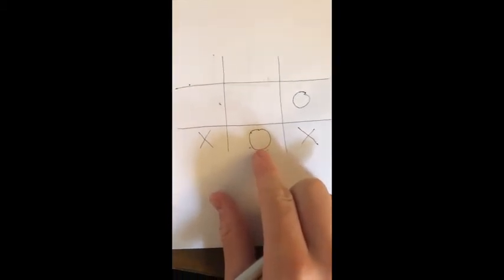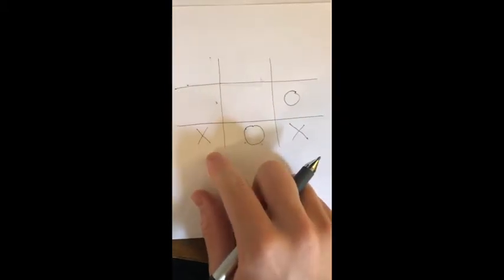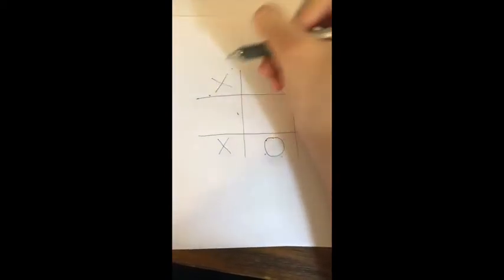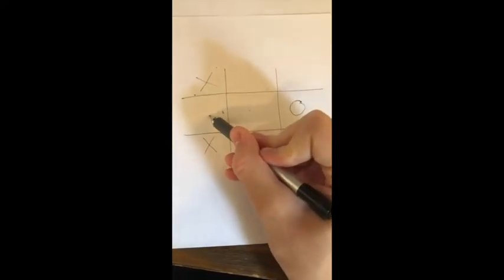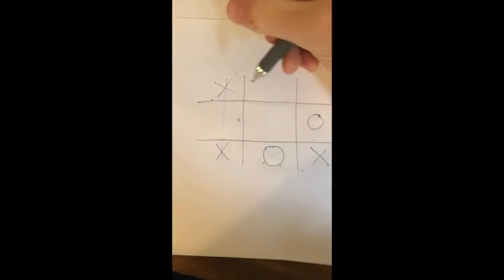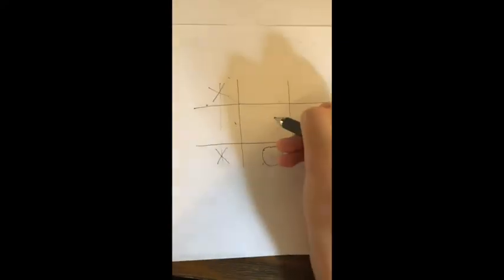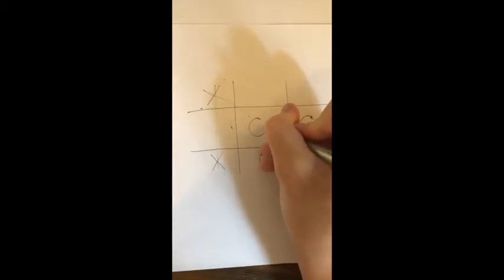The key move to win tic-tac-toe every time is to play in the next corner. If you play here, they will have to block either one of two spots, but they can't block both in one turn — because you could get three in a row going this way, or you could get three in a row going that way. They'll put their O to block one spot, but they can't block both, so you automatically win.